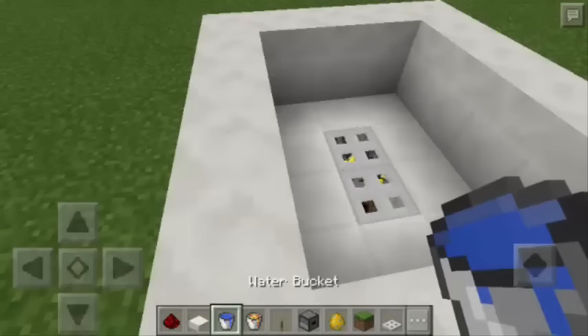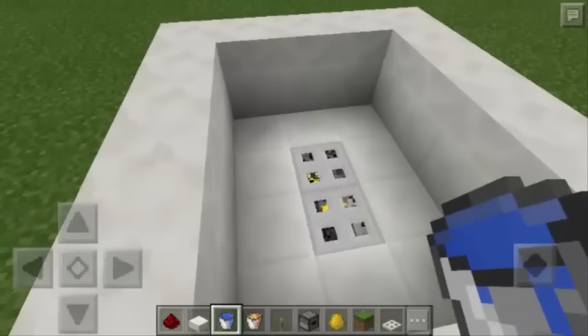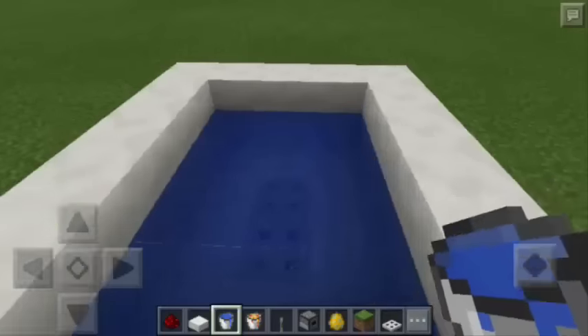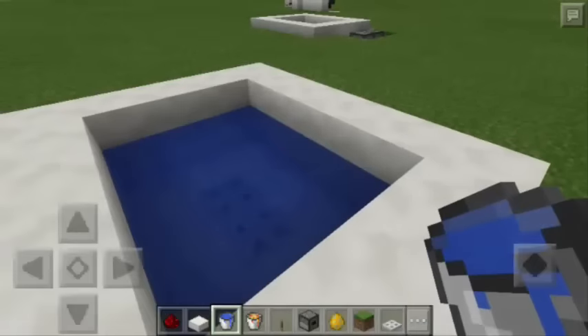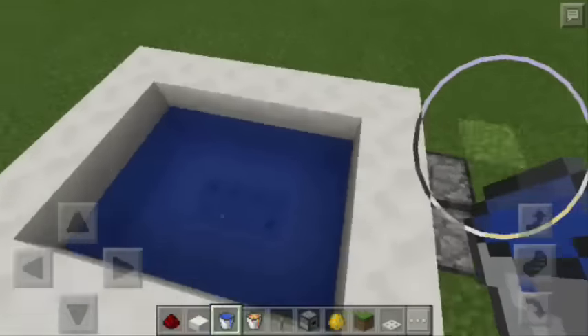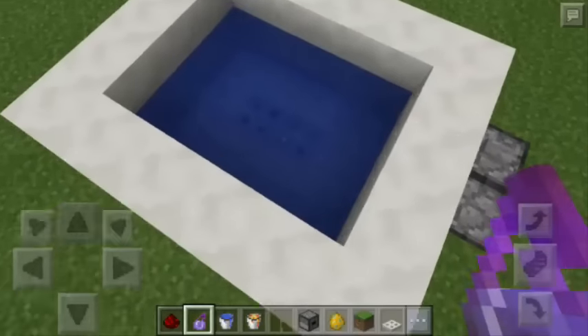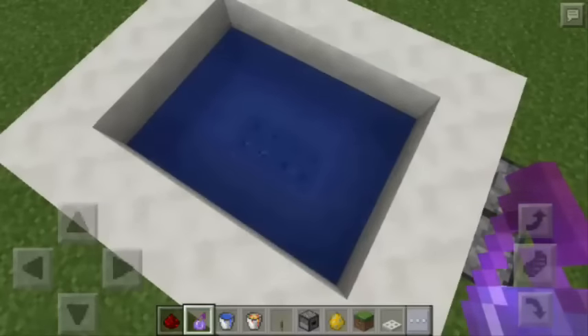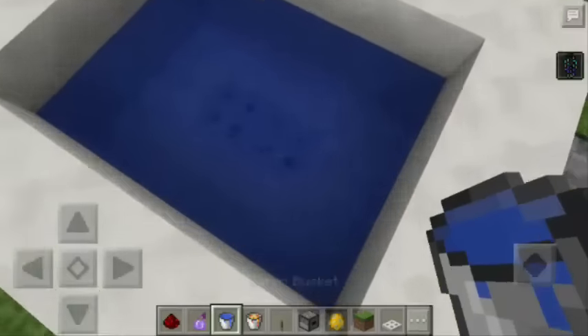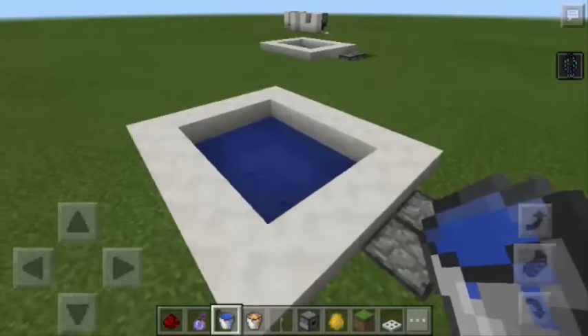There you go. Now it's time to pour some water — put water here and also here. Make sure the water has the same level. Now if you want to hide those blazes, as you can see they are very visible because we're using trapdoors. To hide them, you can use a splash potion of invisibility — just throw it. The blazes are not visible now, and basically we're done.